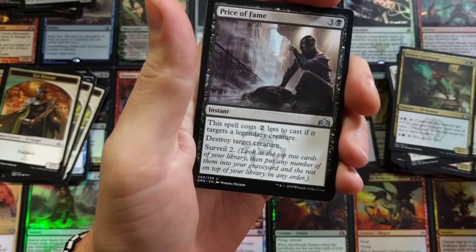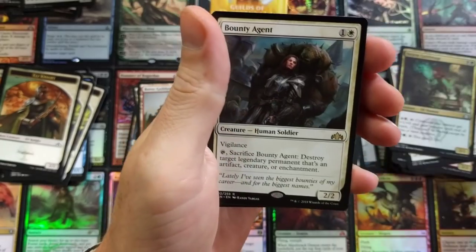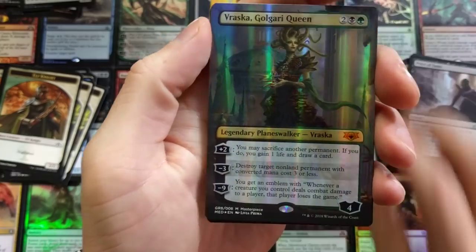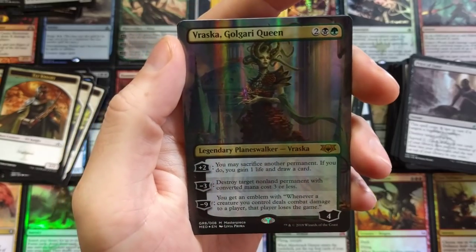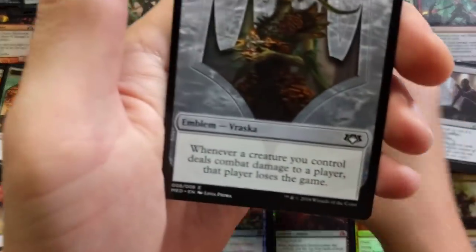One of these will be given away to a patron at random next month, so now is definitely the time to sign up. Vraska — gorgeous! Vraska, Golgari Queen — gorgeous baby, gorgeous. And that emblem of course.